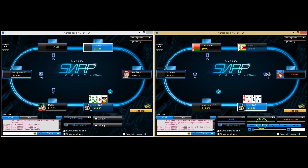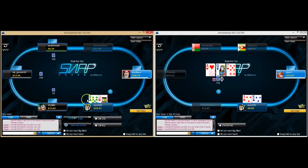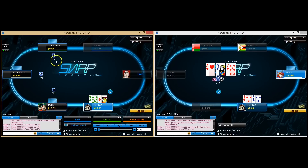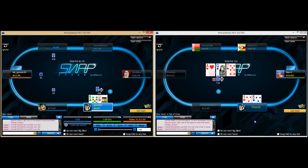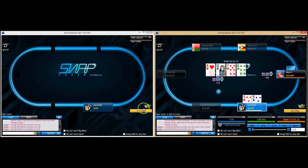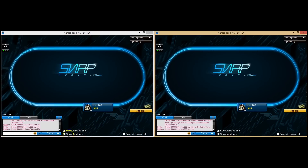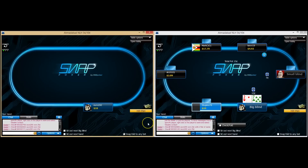Jack-nine is definitely a button open. Somebody's limped, so I'm going to isolate. Jack-nine is a good enough hand for isolating players. Essentially, once you see a weak player limp, you want to raise to either get it heads up versus them or get them to fold. Interesting spot here because this guy has gone ahead and made a re-iso. He could have a strong hand or nothing, but we've never played versus this opponent, so we're going to give them the benefit of the doubt and fold. Five's there — really horrible runout for our hand, so just going to muck it.